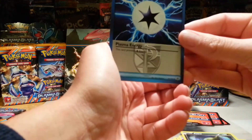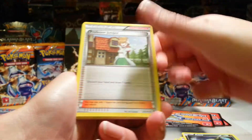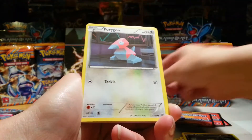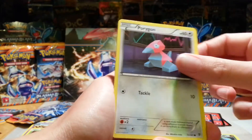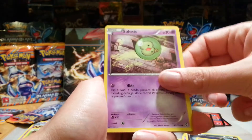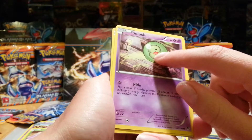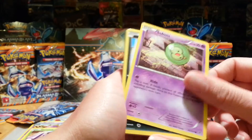Plasma Energy, Professor Juniper, and nice — a Rare Candy. You see a few trainer-heavy packs now, which is kind of cool for the players amongst us. Teddy Ursa, Celosus. I find it weird that Celosus is sort of lying to one side in this card — it just looks uncomfortable.